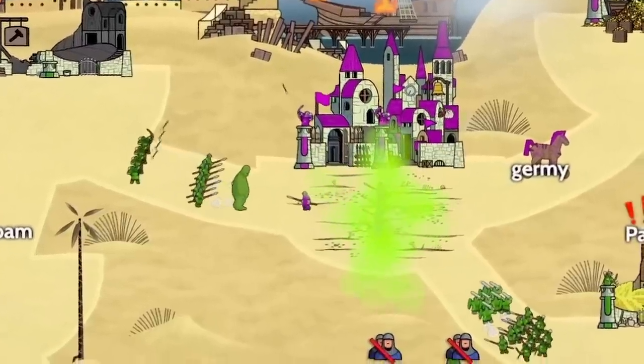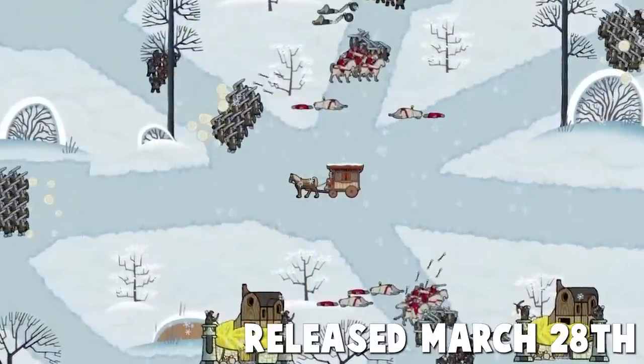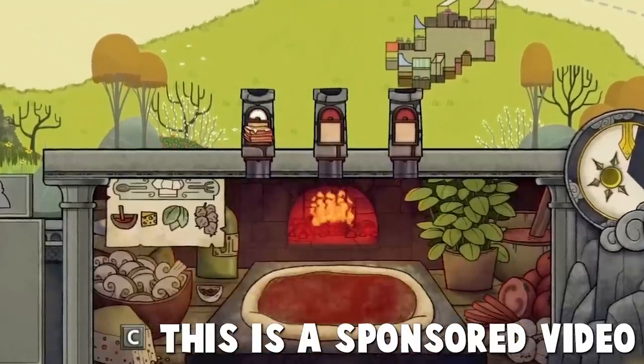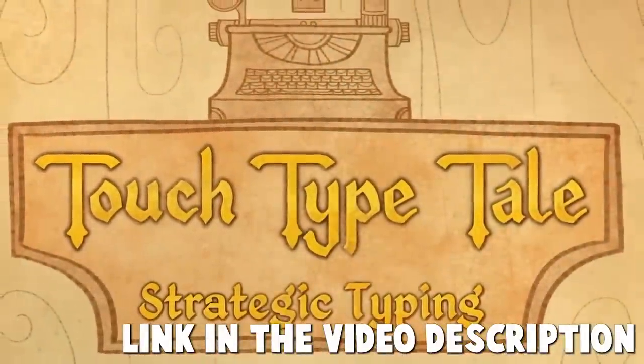There's even an online play mode to engage in scrimmage battles and participate in the ranking system. The game just came out on March 28th, and this video is sponsored by Epic Games. If you want to play this game for yourself, make sure you click on that link down below in the video description to download this game on the Epic Games Store for PC.